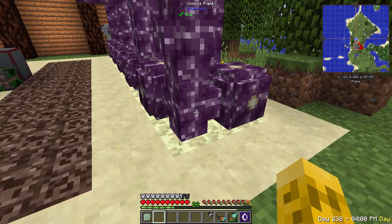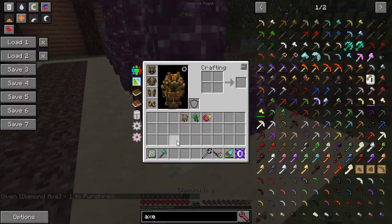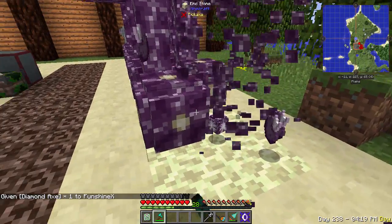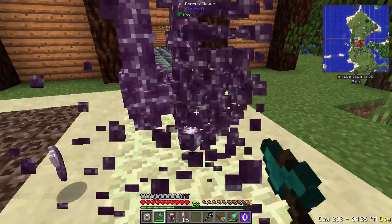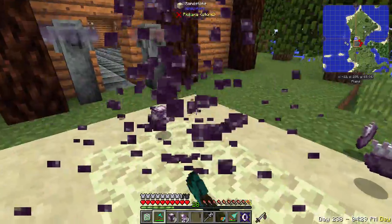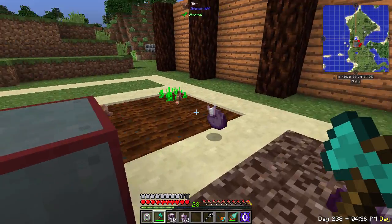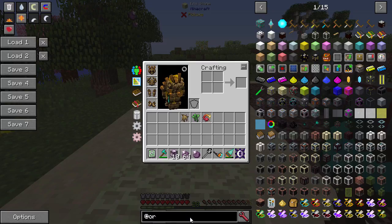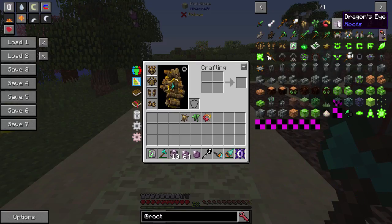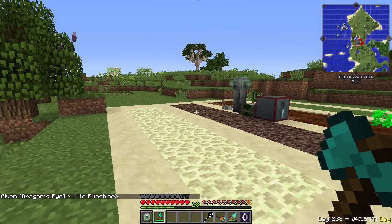We've also got some chorus fruit — end fruit, whatever it's called. As you're harvesting chorus fruit, you're randomly going to get dragon's eye items. I think it's kind of more rare than the book says; it's supposed to be about one in 20. What we're looking for is the dragon's eye. Just go to the end, harvest the chorus fruit, and you'll get that.